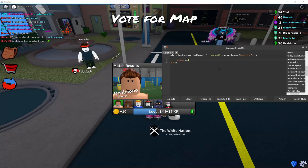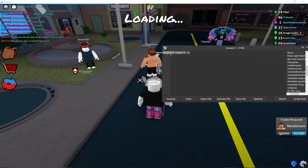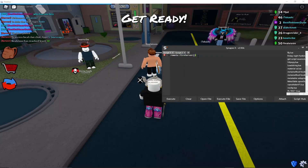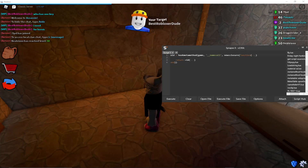Return dot dot dot. It gets the game metamethod namecall. Namecall is essentially if I do like local player kick, it's that. Or if I do like remote FireServer, it's that. You can see why we're doing this here.